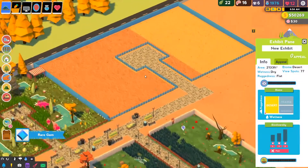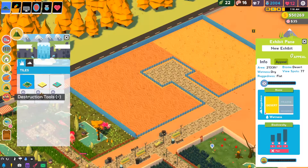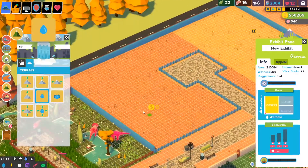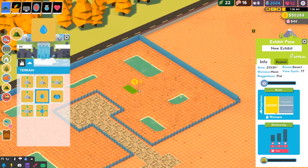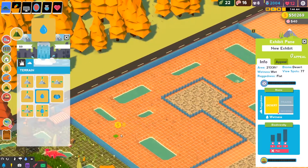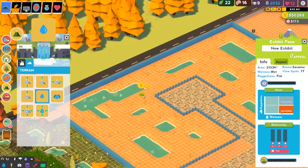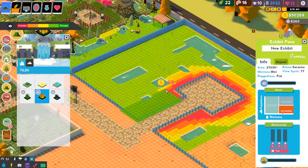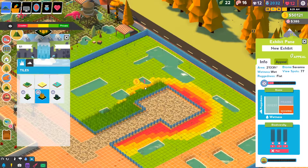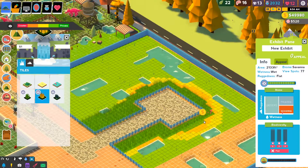So we actually need to wait until tomorrow. We can go ahead and spend some time — we want water. I'm terrible at remembering what we need. Boom, we're just barely into Savannah. Let's get a little bit deeper into that Savannah. Let's check our privacies — go ahead and manage that a little bit so our dinos are nice and happy and not stressed out by all the people pointing and staring. Beautiful.